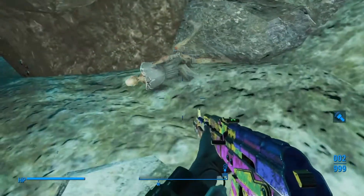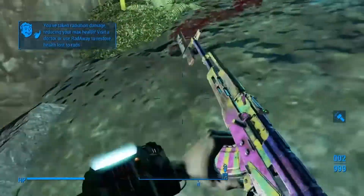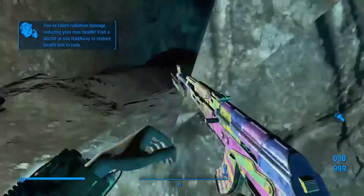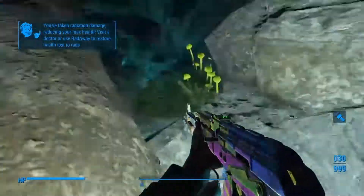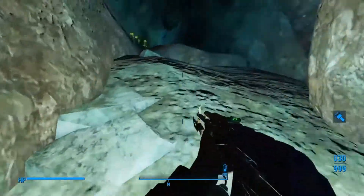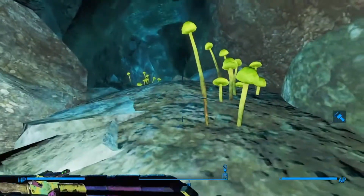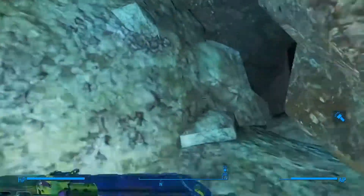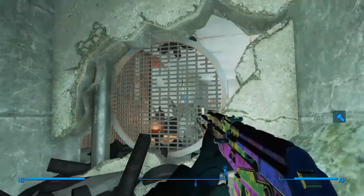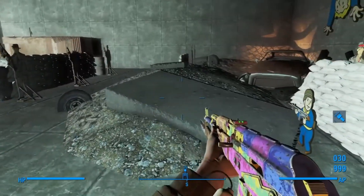Just keep heading up the hill in this cave. Then you'll come up on a grate — just open that up and you'll be in this shooting range here.